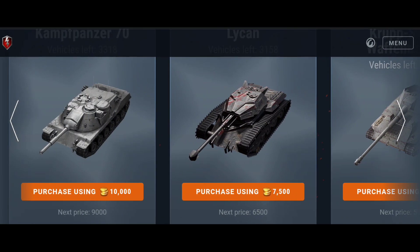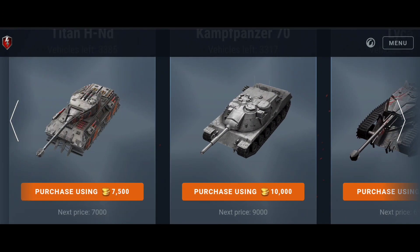The Lycan is insane — great armor and an insane gun, though the gun dispersion is not the best. It's a robust, solid tier 7 heavy tank and very beginner friendly. The crew has special abilities on this vehicle. In my opinion it's not OP, but it's very strong and especially beginner friendly.